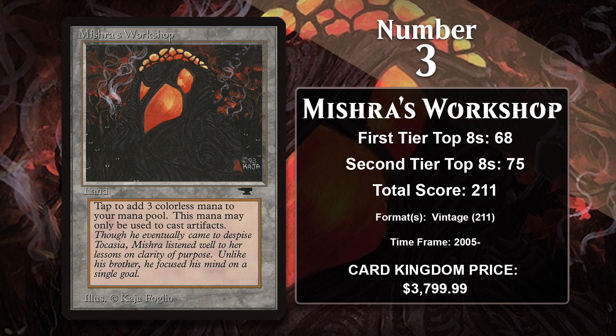At number 3, it is Mishra's Workshop, the second consecutive land that loves artifacts. The Workshop can tap to produce three mana, but you can only use that mana to cast artifact spells. Just jam your deck full of artifacts and on turn one you can generate three mana with this thing, which is crazy. Its power was quickly recognized and it ended up getting restricted before the first major sanctioned tournament — Worlds in 1994 — which led to it never seeing play in Standard or Extended. It also got banned in Legacy when that format was created. As a result, the Workshop has only ever gained points in Vintage, the only format where decks can keep up with this type of fast mana. It's been a format-defining card in Vintage since the format began receiving more regular sanctioned events in 2005, powering Shops decks that play out artifact creatures to kill the opponent in only a few turns.